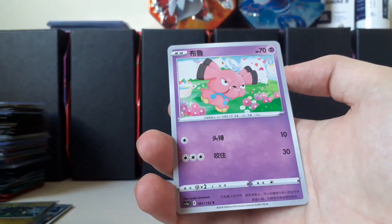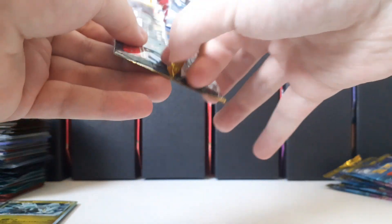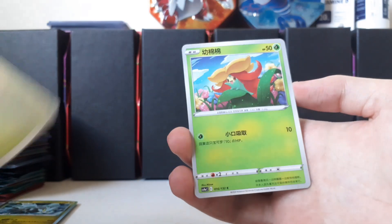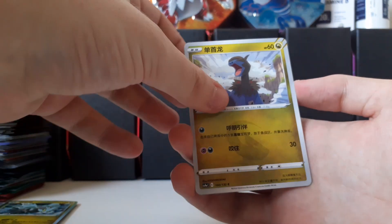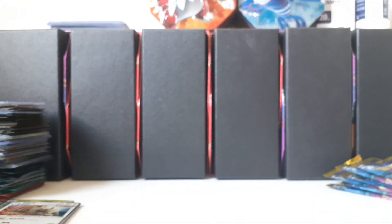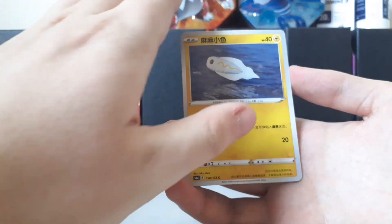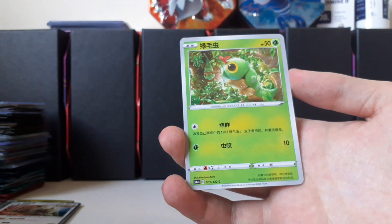Metapod, Snorble, Kyurem holo — so we get two holos in a row now — and a Marshtomp. I'll sleeve up the holos after the video, I just want to keep it going. Next pack: Shroomish, Gossifleur, Dino, Slaking holo — wow! I don't know if the pull rates are randomized per box, like if you can get super lucky and get multiple SRs, but I have no idea. I feel like we've got quite a lot of pulls already.